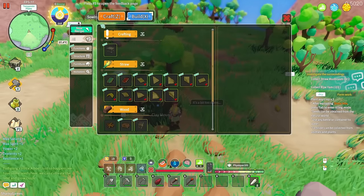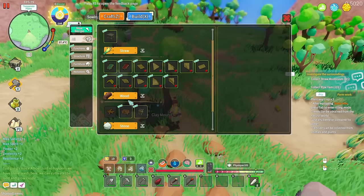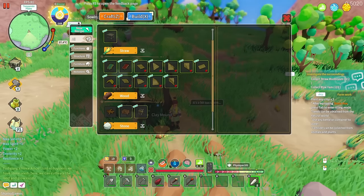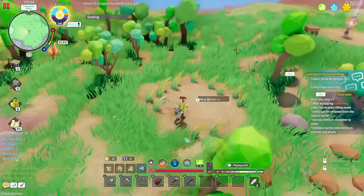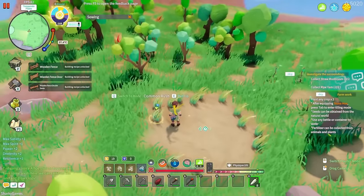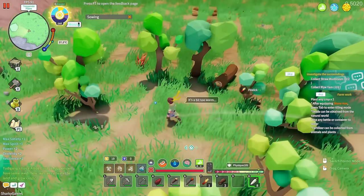Pressing X opens the building system — we can make a workbench, floors, roofs, a storage box, a little campfire. Our hydration is at 67 but it's hot. As cozy and awesome as this game is to get lost in, it is a true survival game so you've got to be really careful because you can easily die.